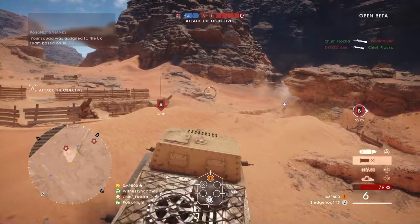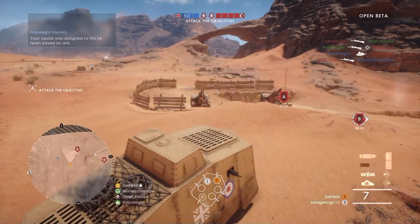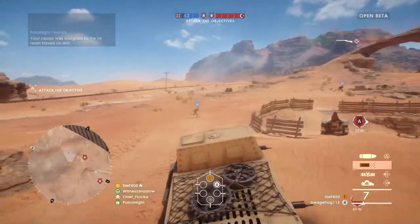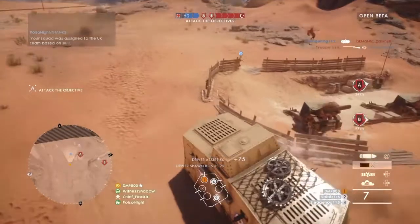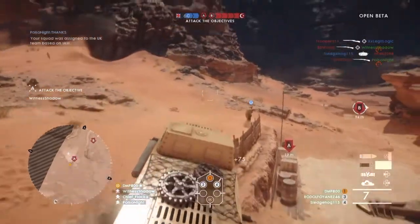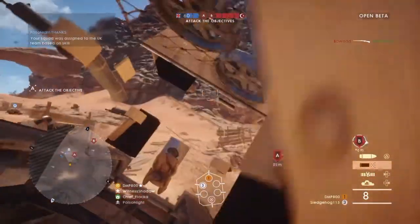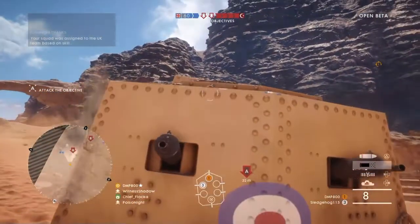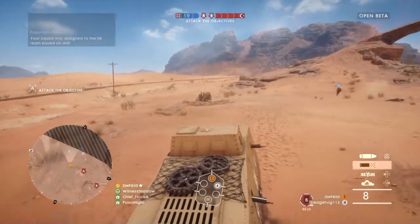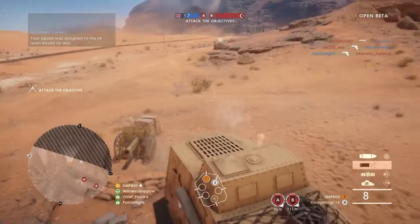I used the AT rocket for the first time today as well, and it's pretty powerful. But what took me off was I was taking out an artillery truck, and it took almost the same amount of hits as I've seen people shoot at tanks. I don't think the artillery truck should have the same armor as a tank. Even though when I shot it with the tank it only took maybe two hits with the tank turret. But at the same time the AT rocket shouldn't have taken as many hits — it took like four hits, it took all the ammo.